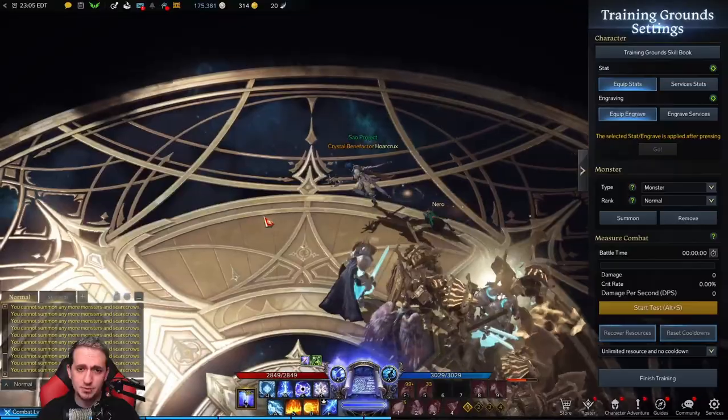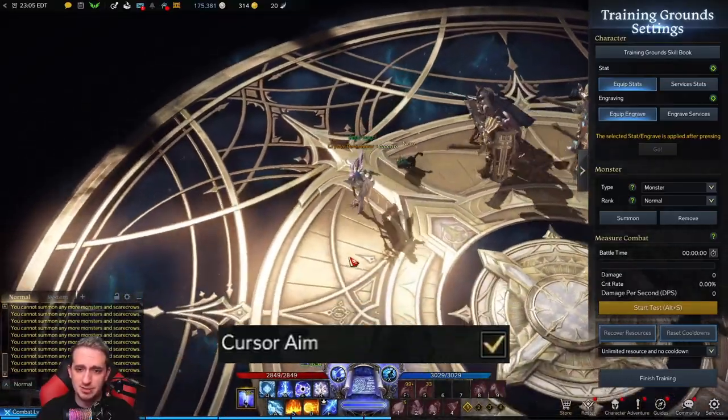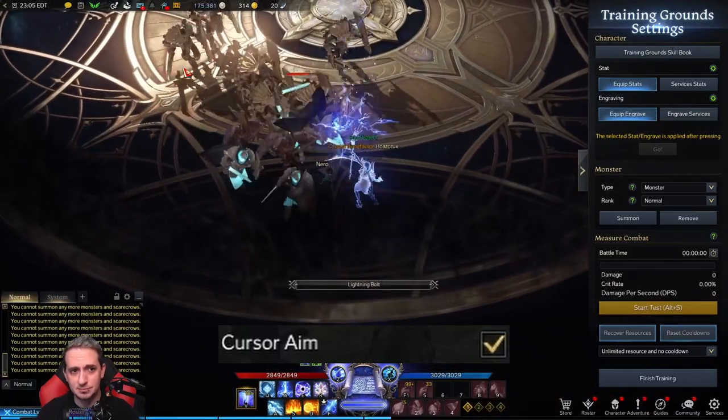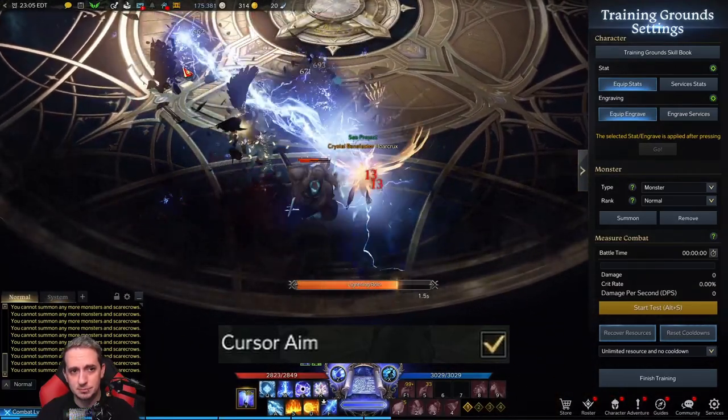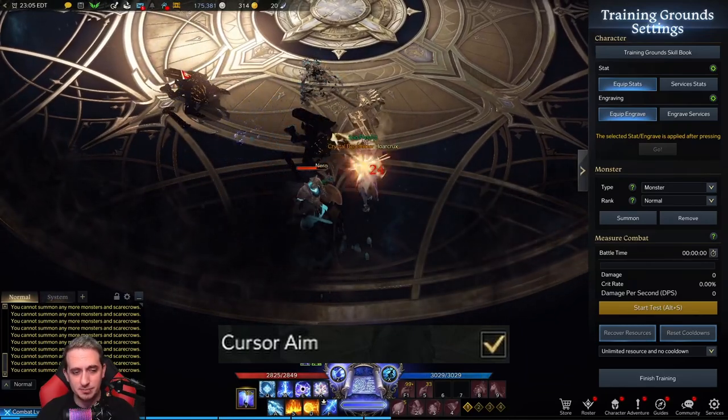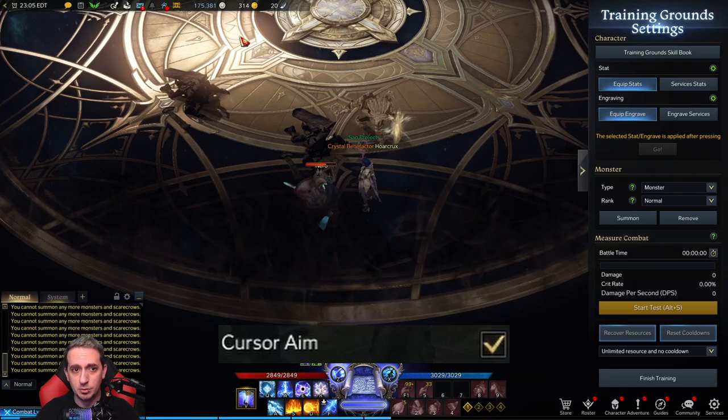So this first example is with the cursor aim feature on. Pay very close attention to where my cursor is located compared to where the skill is being directed. You can see the lightning bolt go back and forth.